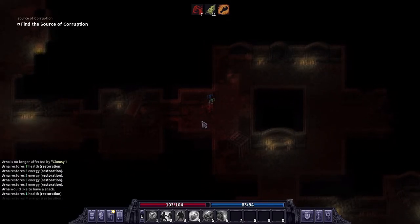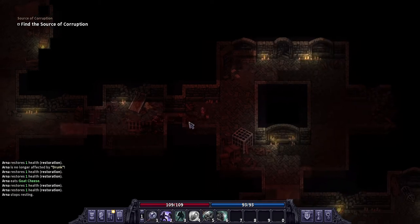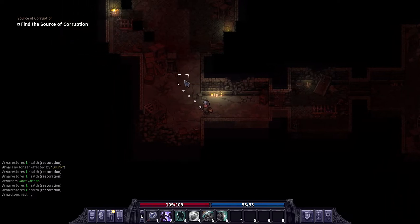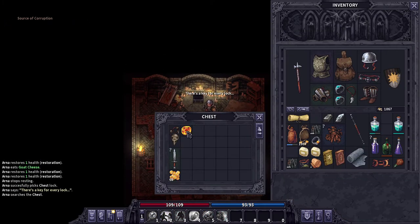There might be some cleanup in there but otherwise that went pretty well. I was almost hoping for big mama. We gotta pick a cheese — which cheese do we want to eat? Alright. That should really be it. Source of corruption...